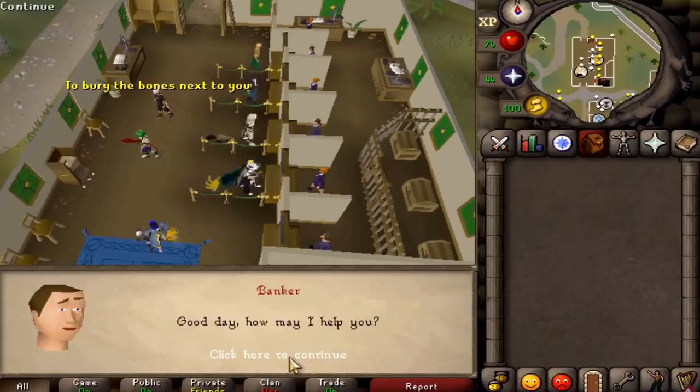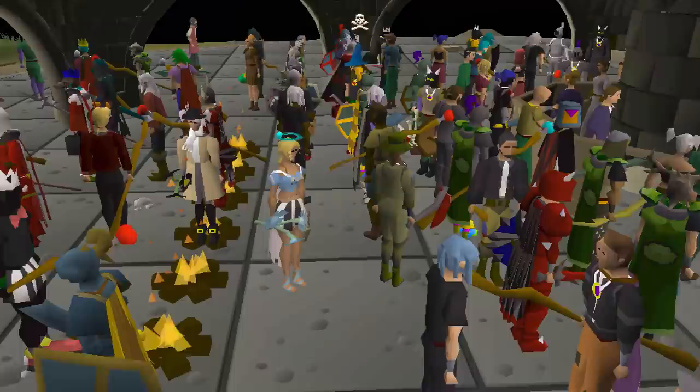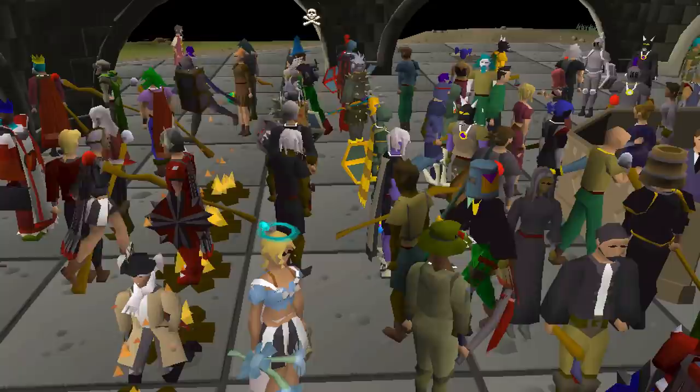The bank pin is fairly self-explanatory — much like real life, you can have a bank pin in RuneScape. Simply talk to a banker to set one up. RuneScape has its fair share of scammers, typically found at the Grand Exchange and Duel Arena. There are a lot of different types of scams, so basically just follow the rule: if it seems too good to be true, it probably is.